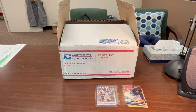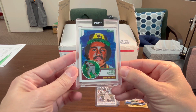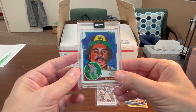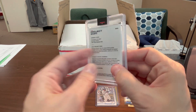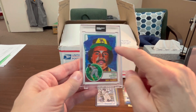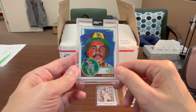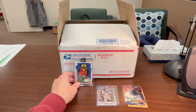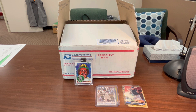The last card I took out is this really cool Project 2020 card of Tony Gwynn. I don't know much about the Project 2020 cards — I know they were very popular when they first came out, so I have to get a little more educated on it. But when I saw it and it said 'Mr. Padre' on it in the 1983 design, which was his rookie year, I just thought that was a cool card. I'm definitely going to put that on display at home.